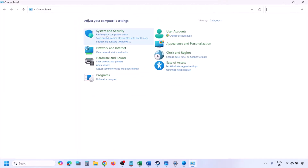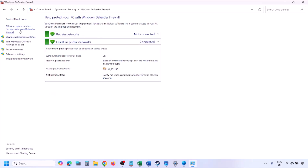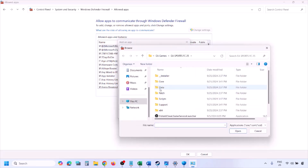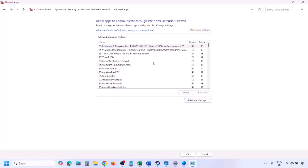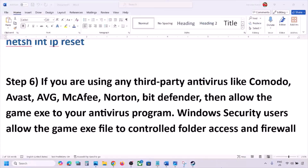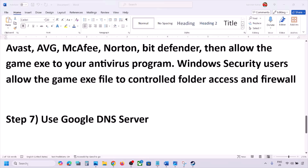You can do the same in Windows Firewall. Type Control Panel in the Windows search box, go to System & Security, then Windows Defender Firewall. Click Allow an App or Feature Through Windows Defender Firewall, click Change Settings, then Allow Another App. Click Browse, navigate to the game installation folder, select the game EXE file, click Open, then click Add. Once the game is added to the firewall, click OK, and then launch the game and check.